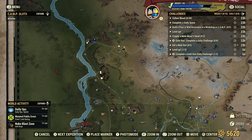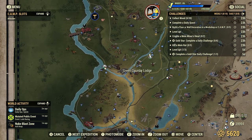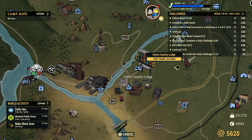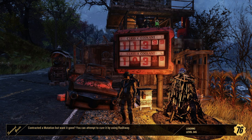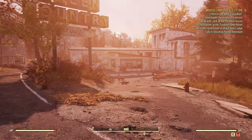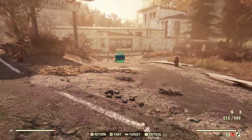First stop, we're gonna head right down here to Flatwoods, right here at the Green Country Lodge. Just go ahead and fast travel there. Now typically we'll see anywhere from two to three mole rats here right where you spawn in. And there they are — there's the three of them waiting for us.